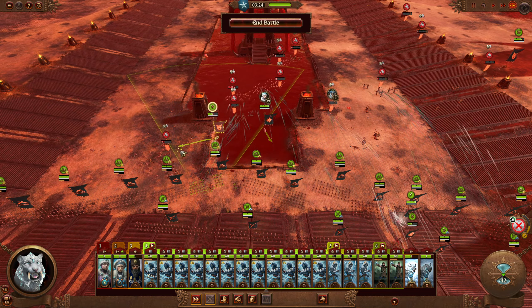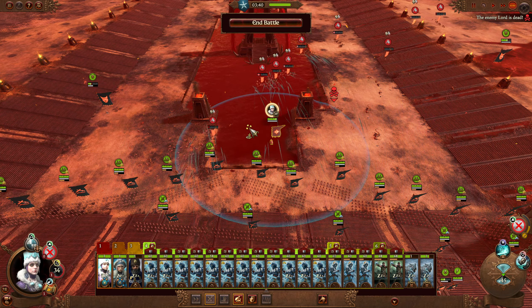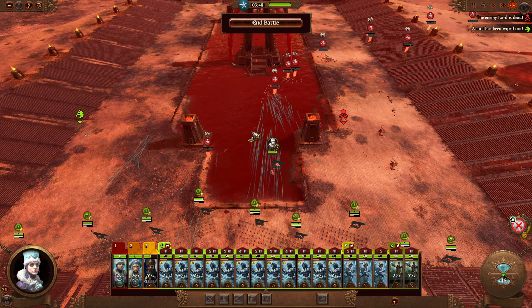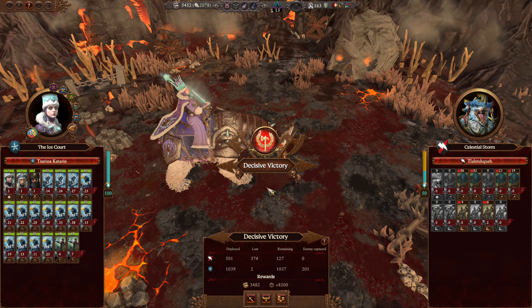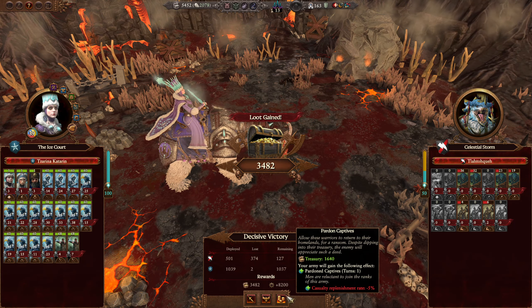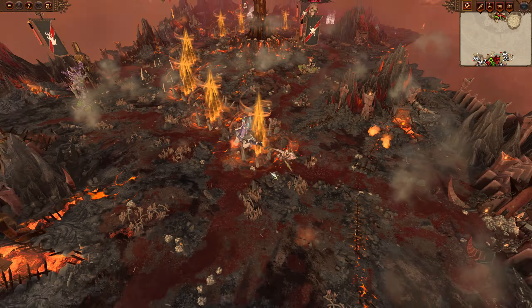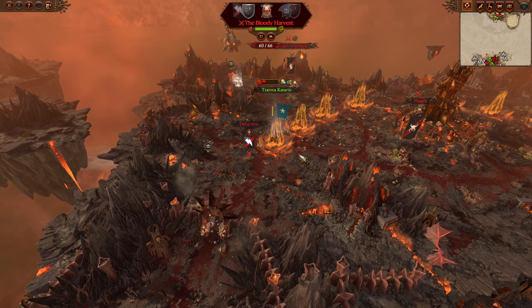We want to take out as many of them as we can. Back to the campaign map — this is an extremely good victory for us. We just want to go with replenishment, which is definitely important. So now we wait again.